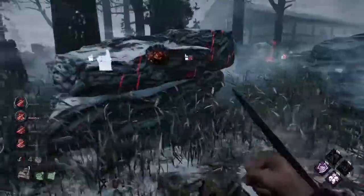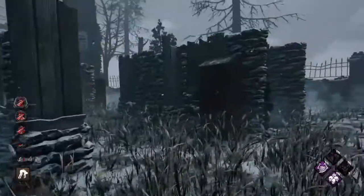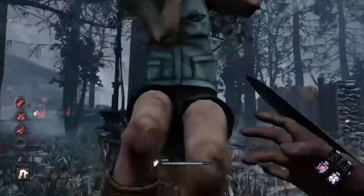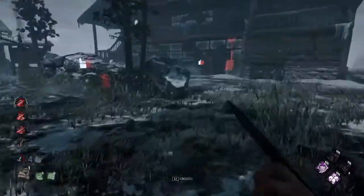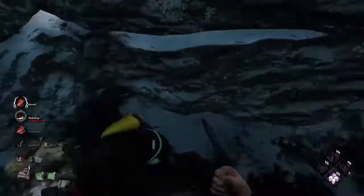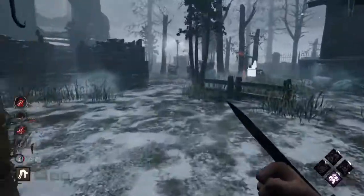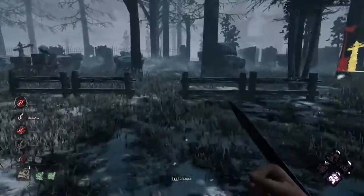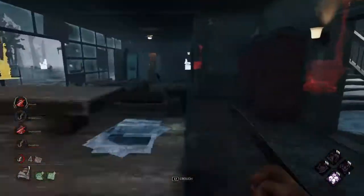You should've ran to that pallet — you should've done anything but what you're doing right now. We've already gotten plenty of value out of our totems. We've had these guys constantly on the back foot. We've gotten one, two, three, four, five, six — six or seven hook states. Well, since he was doing a totem, he has no Decisive Strike — we can go ahead and hook him right away. And that's a kill out of the way. All this time and effort they put into breaking these totems, pressuring this area, and they just now got a totem out of it. And we got a kill in return — it's a very good trade for us.